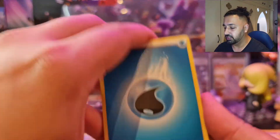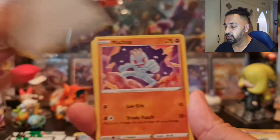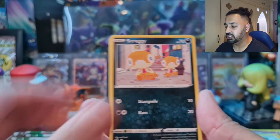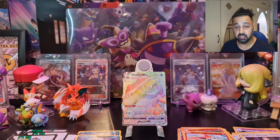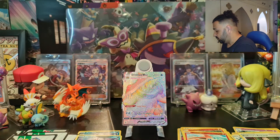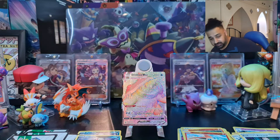Last pack from Marnie box one: Water Energy, Malamar, Team Yell Grunt, Rotom Phone, Machop, Hattena, Full Heal, Scraggy, another Furret. We got Victini and Professor's Research. Pretty successful box overall — two Dreadnoughts, one regular V and one V Max Rainbow Rare. That was the first of three Marnie boxes; let's move on to the second.